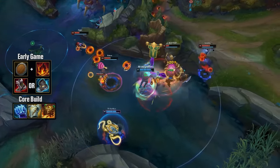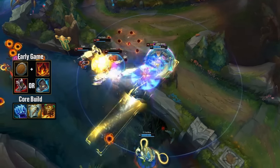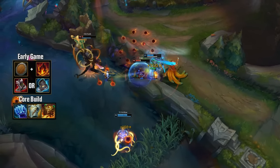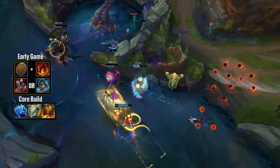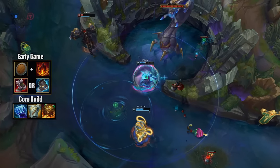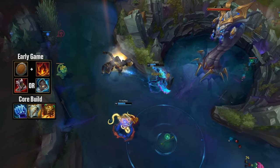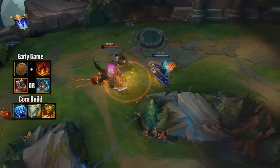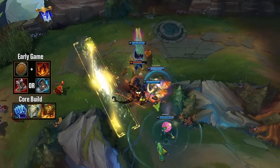Iceborne Gauntlet and Sunfire are pure armor items, which can be a little awkward in AP matchups, but the value of these items is just so high. You will spam Q quite a lot during fights, and Iceborne Gauntlet's spellblade effect synergizes with that perfectly. The enemy is permanently slowed, deals decreased damage to you, and you can just do with them whatever you want. This is your most important power spike — Iceborne Gauntlet will make you that much stronger.